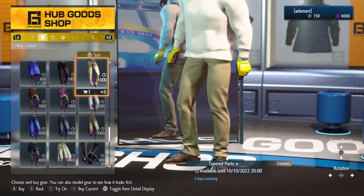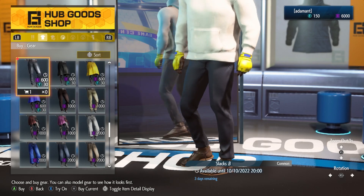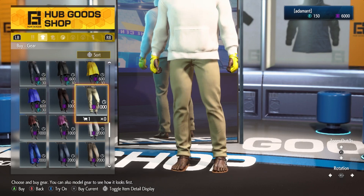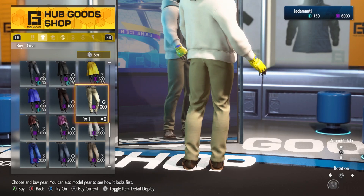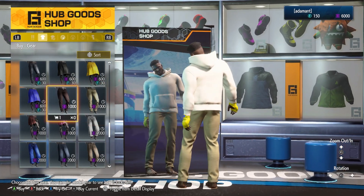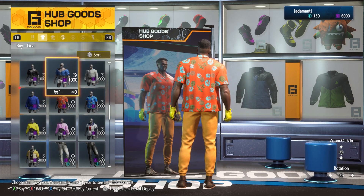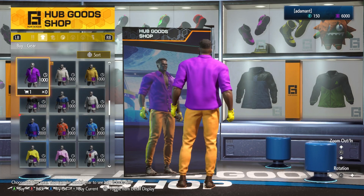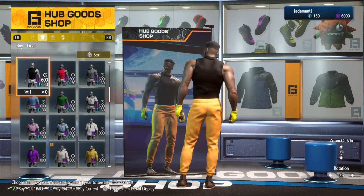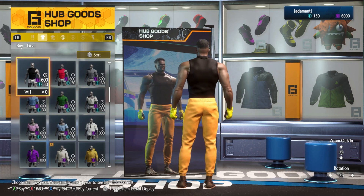I thought the Battle Hub was neat and really innovative. Shockingly, it was very functional throughout the entire beta — it really did work for the most part. Usually in a beta, systems like that always have issues, but there weren't really that many. Big ups to Capcom, good job.